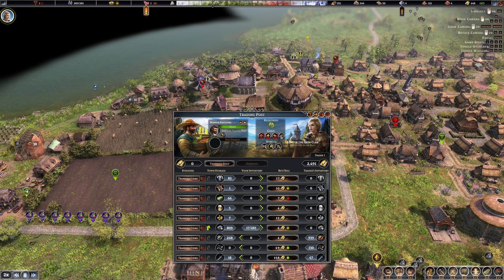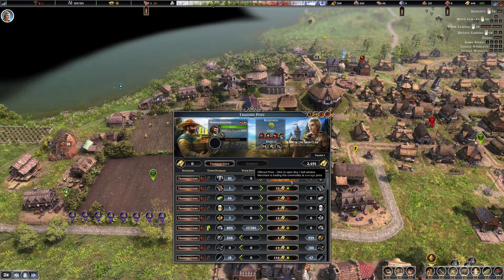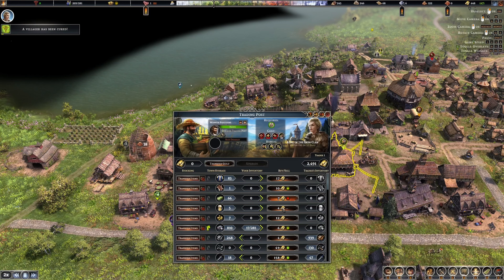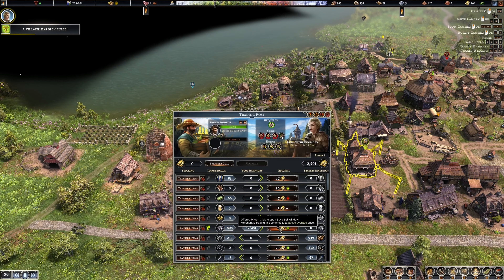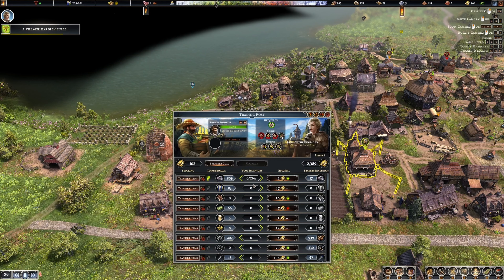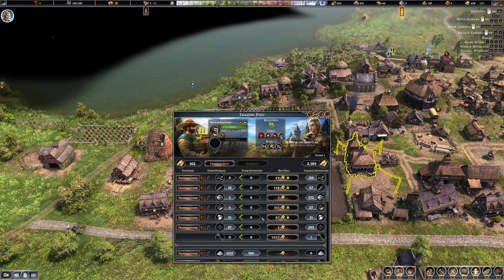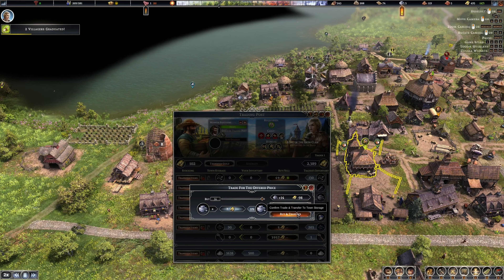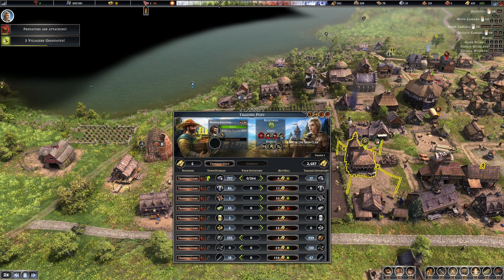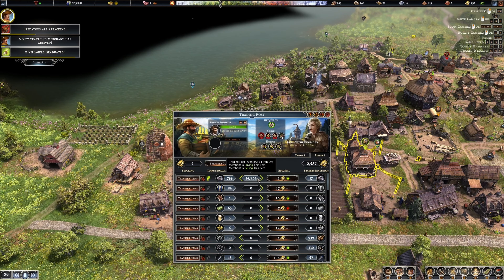Looks like the fletcher building just got upgraded. I'm going to get these wagons going. Stone - let's see, we could buy some of this. How much should I have - 100 right now? Buy and transfer. Come on, bring me this - here comes another merchant. He's gonna bring this 14 at a time, it's going to take forever.